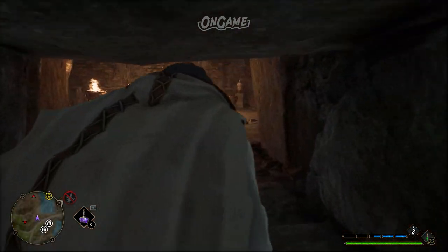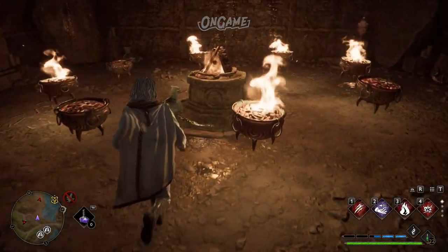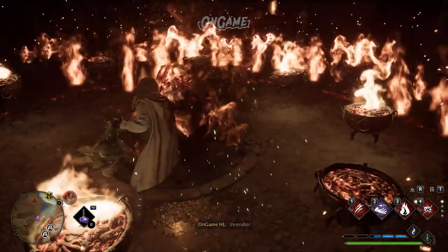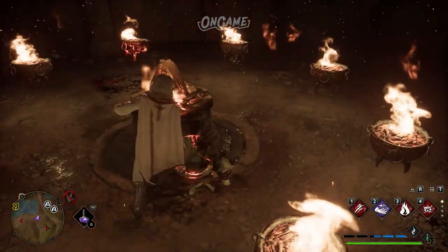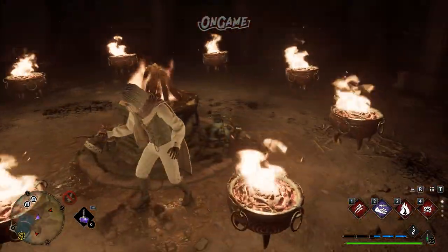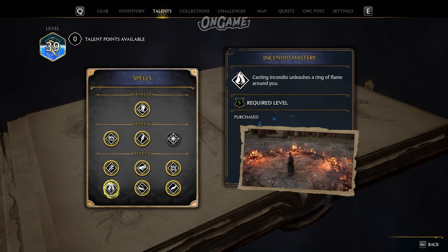Then we have the Incendio Puzzle. When you first walk into the room, you'll see many floating braziers circling around a bonfire. Use Incendio to light up all the braziers that remain unlit. Once the braziers are lit, a treasure chest will appear in front of the bonfire. You'll need a mastery level of Incendio to make it easier to light the braziers.